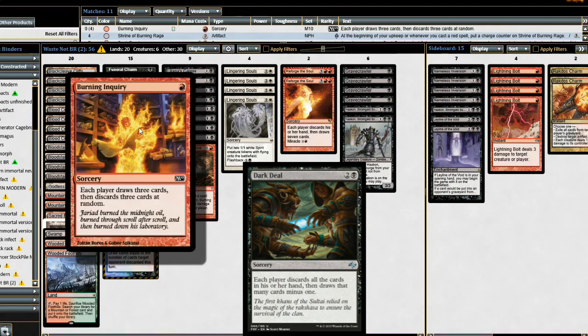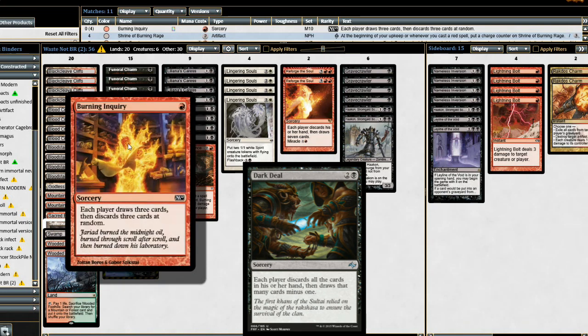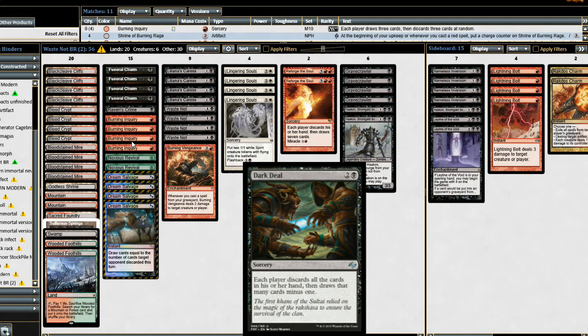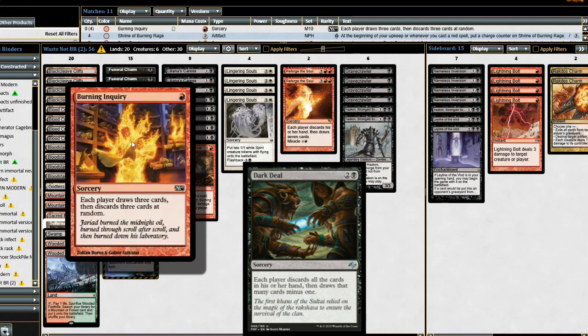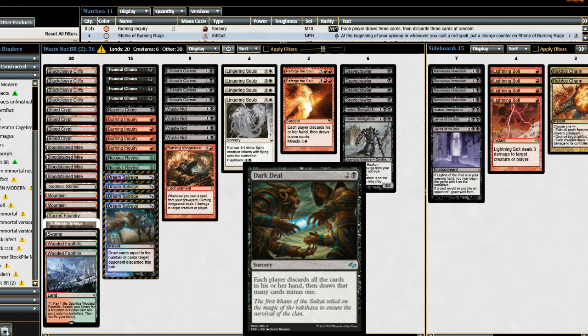It also has great synergy with Burning Inquiry, as we draw at least three cards off of Burning Inquiry, and that will replace exactly what we threw away. Burning Inquiry costs a card and then Dream Salvage will cost a card, so we'll actually net up a card after the Burning Inquiry/Dream Salvage sequence — just to help us really go through our deck to find the Waste Knots and the Liliana's Caresses.